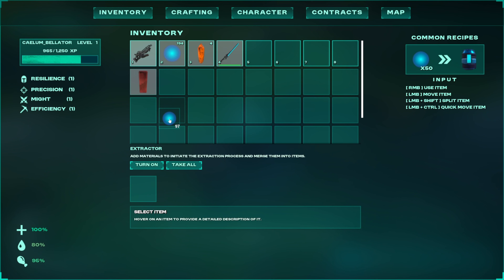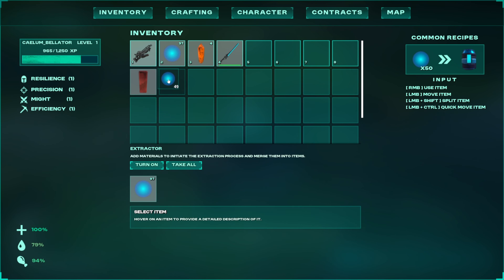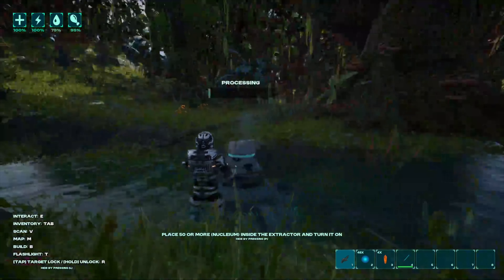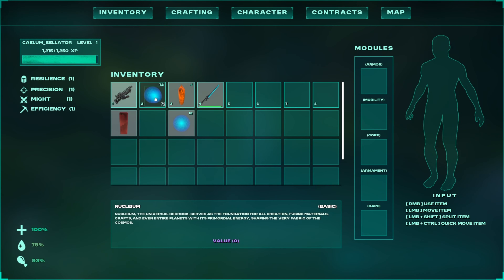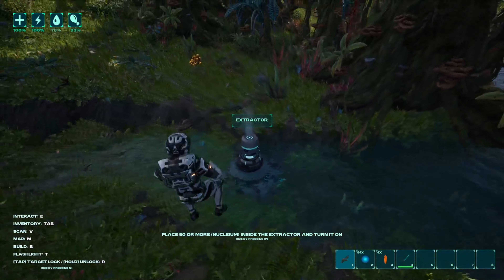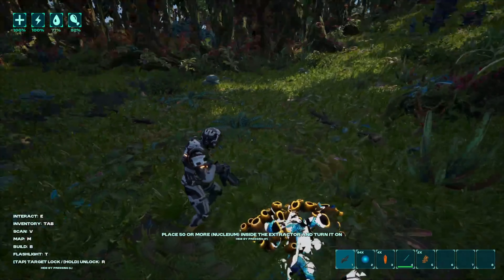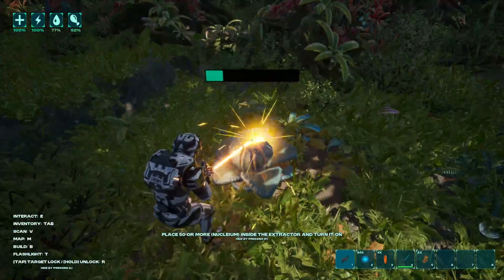Shift click only gives half. What if I only want one? Move item is left mouse button, shift is to split, quick move. I was just trying to get a hundred even. So now we wait for that to make water. Initiate the extractor and turn it on — I did. Hey, I leveled up! And it gave us two waters.